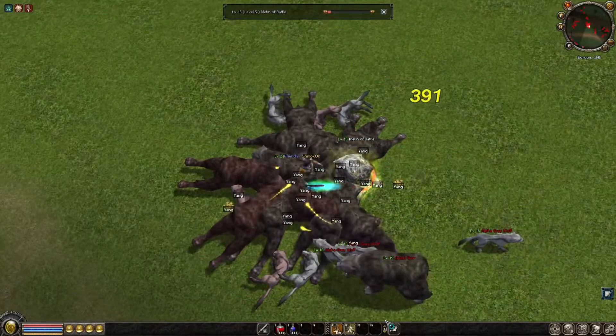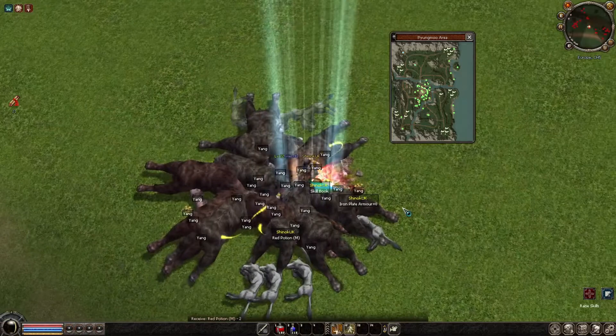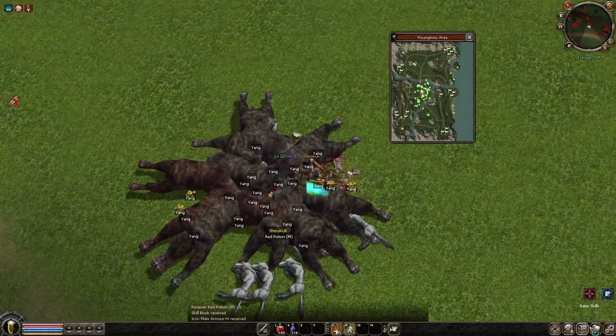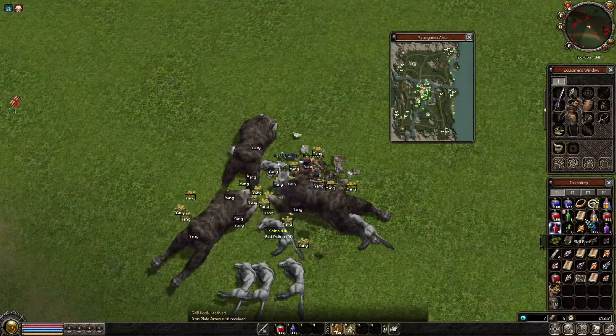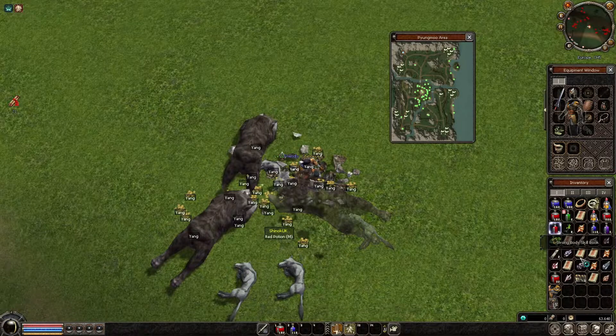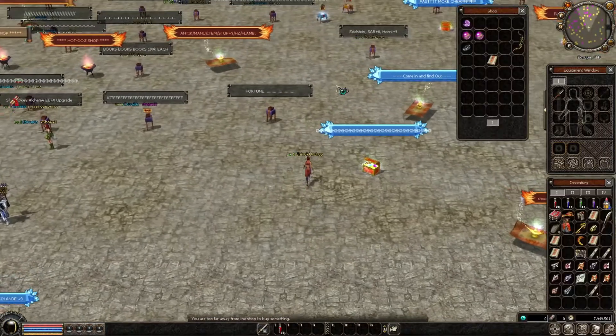Another metin of battle level 15 — I hope I'll drop some good skill book. I made level 22. Let's see the drop and we drop Blessing, which is four or five hundred k.